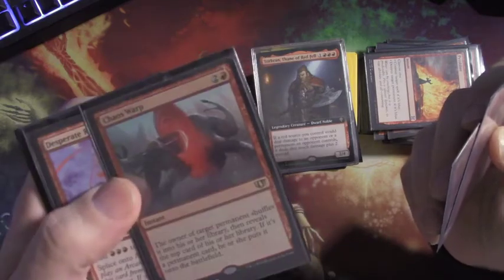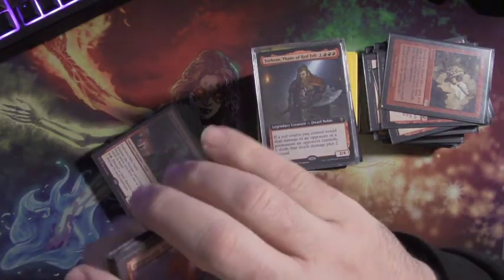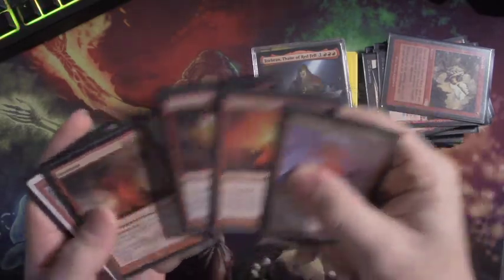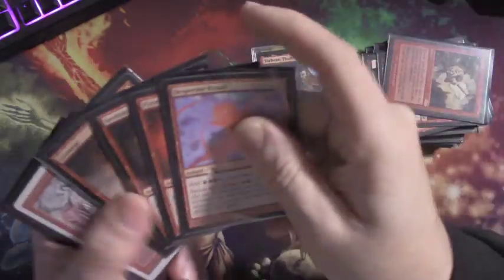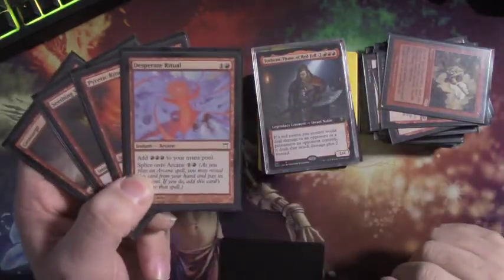For mana rituals I have Desperate Ritual, Pyretic Ritual, Seething Song, and Geosurge. Instead of four additional mana rocks I chose rituals because they produce red mana specifically. For two mana you get three, for two you get three, for three you get five, and for four you get seven mana. These are great ways to pump out your general even after he gets removed, covering the commander tax.